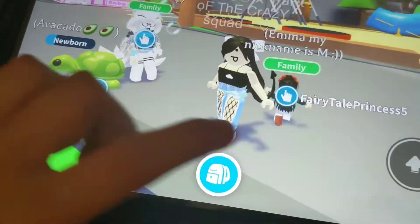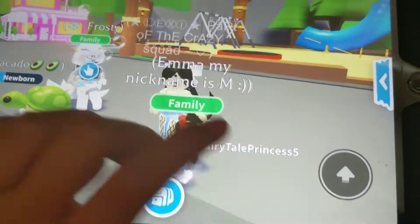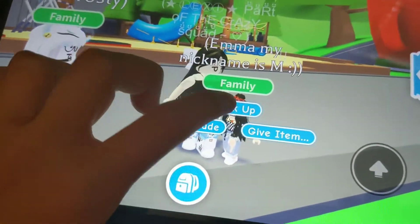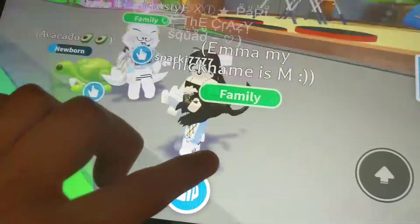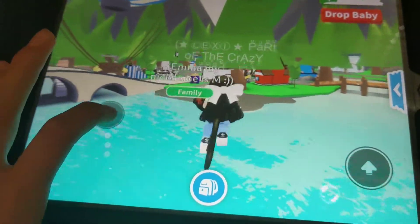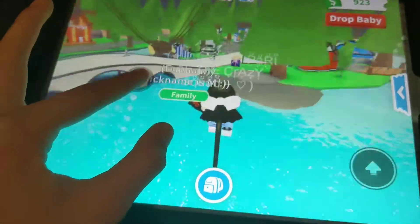So what you're going to do is you're going to stand right here in this spot and you're going to pick up a person. It can be a friend account, an alt account, and then what you're going to do is just go forward and you fly.